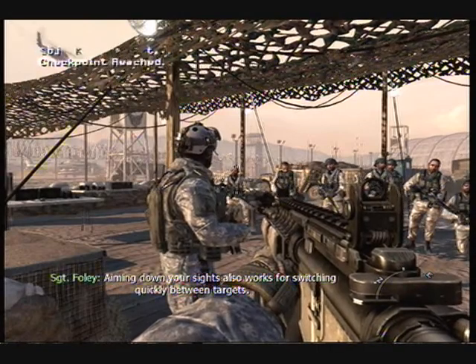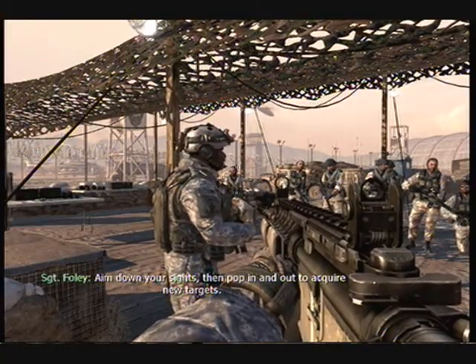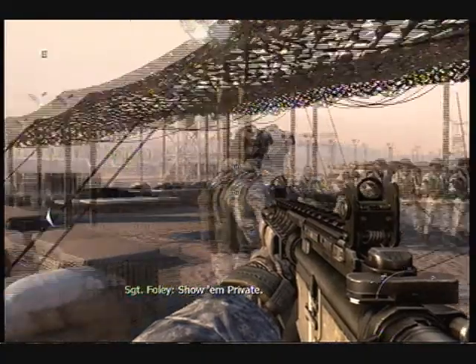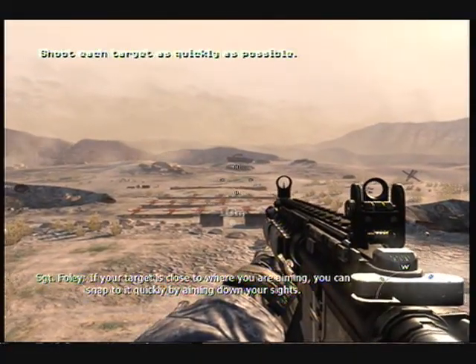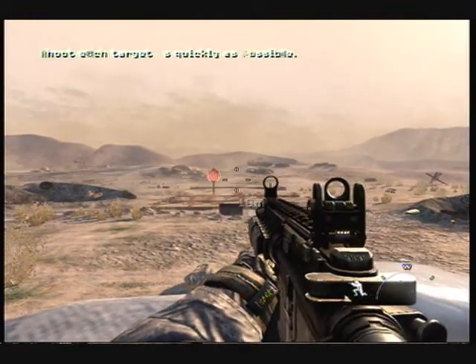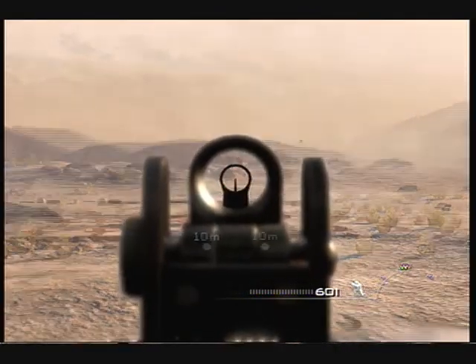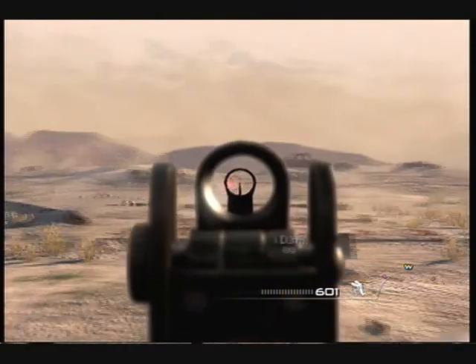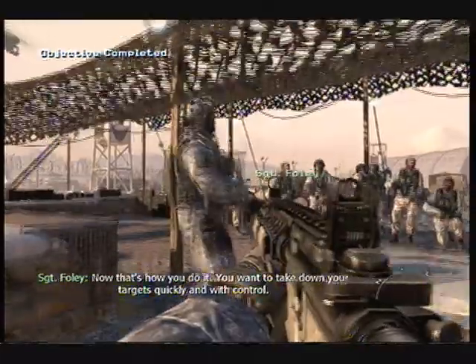Aiming down your sights works for switching quickly between targets. Aim down your sights, then pop in and out to acquire new targets. If your target is close to where you're aiming, you can snap to it quickly by aiming down your sights. That's how you do it — take down your targets quickly and with control.